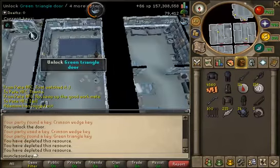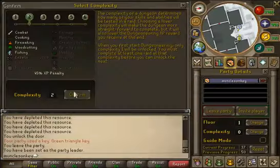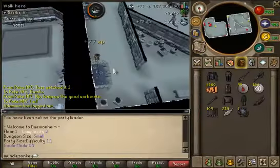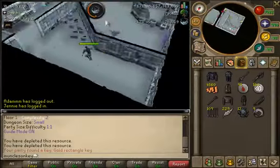You don't want to be killing any of the bosses because that's really a waste — there's no point in it. Once you've cleared out all the fishing spots in the dungeon, just go to your party interface, click leave party, and then start up again.